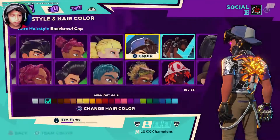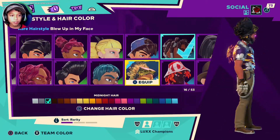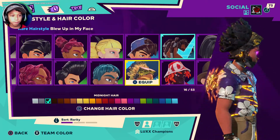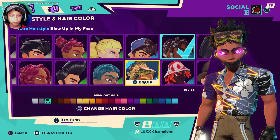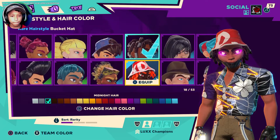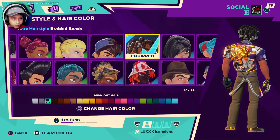Then I have the burnt blew up in my face hairstyle. This is actually really cool — you have the hairstyle on the back, you got the goggles, and everything's just burnt and your hair is gone. And then you have the braided beads right here — one of my favorite hairstyles. I unlocked it in bronze or silver rank, I'm not sure.